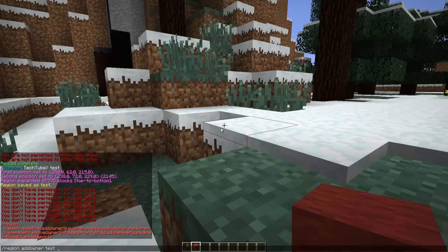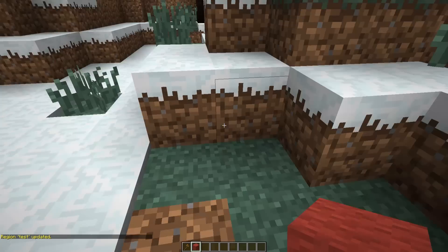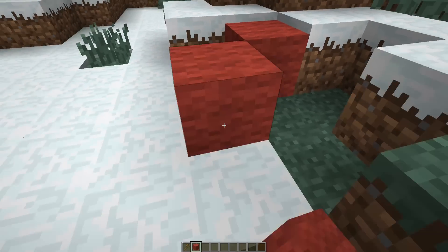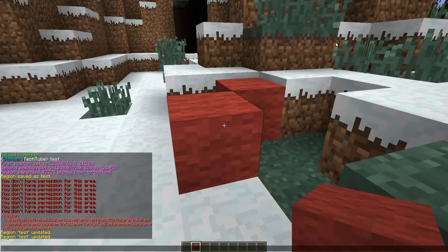Let's say you want to add owners and other things — I'll go over that too. You can do region add owner, then the region name and then the player name — so 'region add owner test techtube'. Now only I am able to build in this area. You can also do region remove owner and then the player name to remove them.